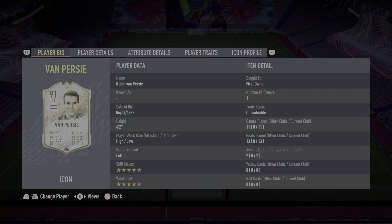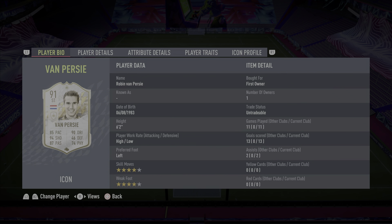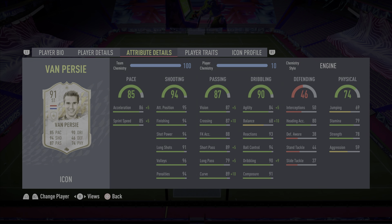That was the last goal of the video. We now go through the player bio and his stats. You'll see 11 games played with 13 goals and 2 assists. At the start of the video there were already 6 games played, so we played 5 more games to review the card, getting 8 more goals and 1 assist — the assist coming from the corner with Cancelo. A really good return in Rivals and a very good return in FUT Champions. I'm in Division 1, almost Elite, so for Van Persie to be doing this, he is doing really well.